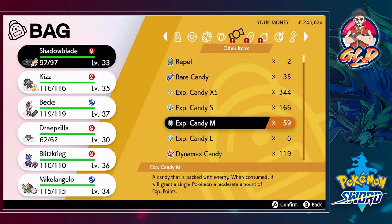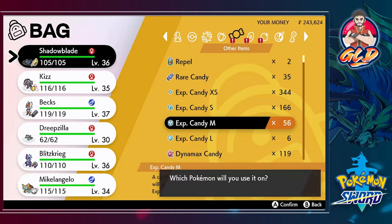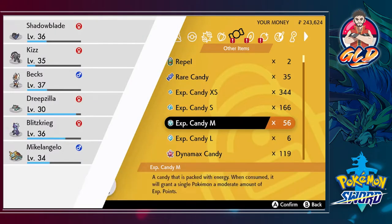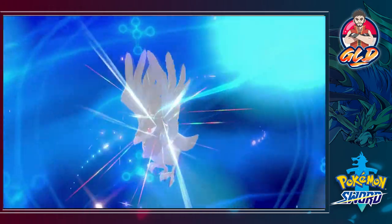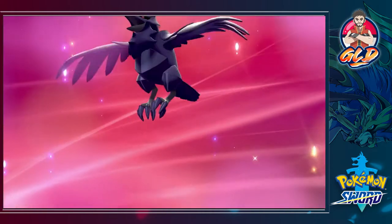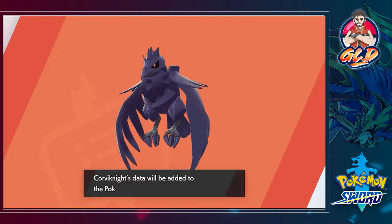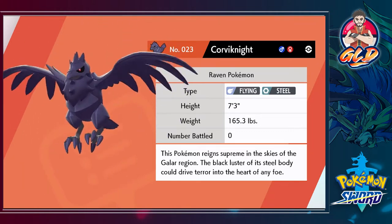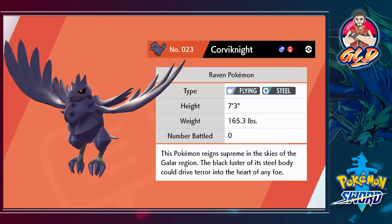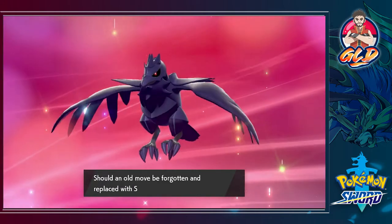Now let's go ahead and evolve Shadow Blade. Let's give it three rare candies - it's at level 36 and wants to learn Drill Peck, a great move. I'll teach it in front instead of Fury Attack. It evolves at level 38, so let's give it two or three more. Just like that it's at level 38 and we are evolving our good old buddy Shadow Blade - say hello to Corviknight, the Steel and Flying type Pokemon! It's the Raven Pokemon, 365 pounds of pure metal.